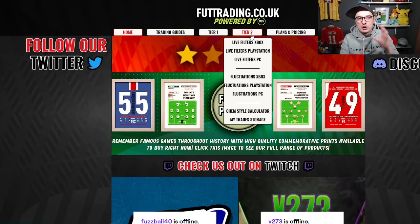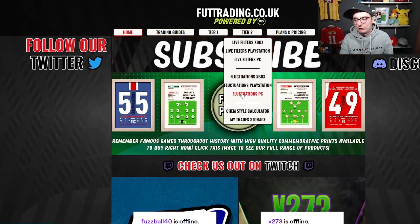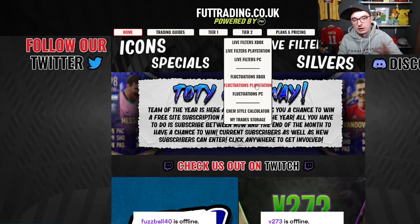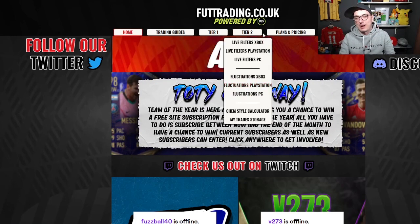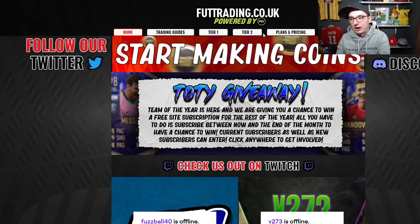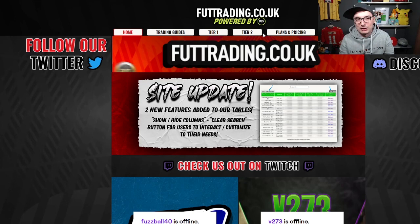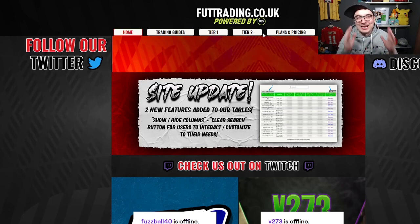Tier 2 gets you all of that, plus our live sniping filters and our fluctuations area. This live tracks the market 24 hours a day, allowing you to target your buys. And Tier 3 is £20 a month. It gives you everything on that website, but it also gives you access to our Discord bot that direct pings you with deals that you can go out and buy. It literally says there's a deal on the market, go and pick it up. It's an amazing tool.